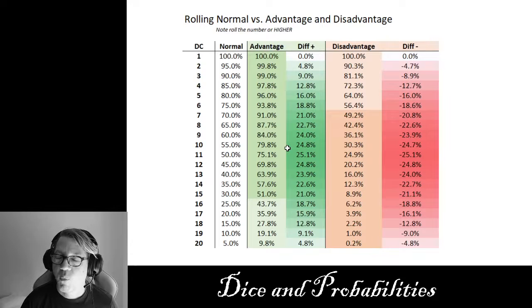When we start looking at disadvantage — wow, you just get peppered and clobbered. You lose your edge at DC seven. You drop below 50% at DC seven on a straight check with no modifiers rolling disadvantage — you're at 49%. That kind of blows. That really blows.